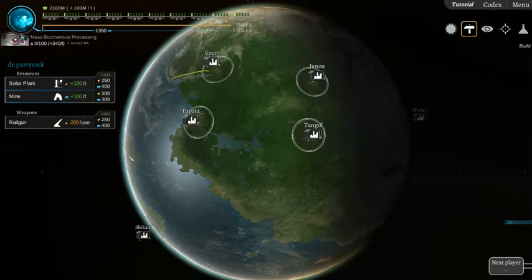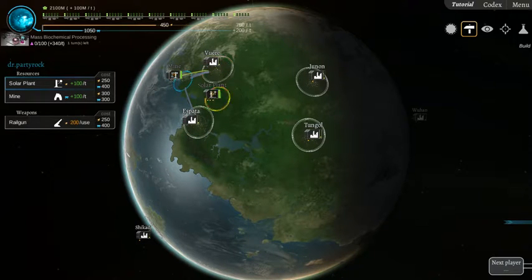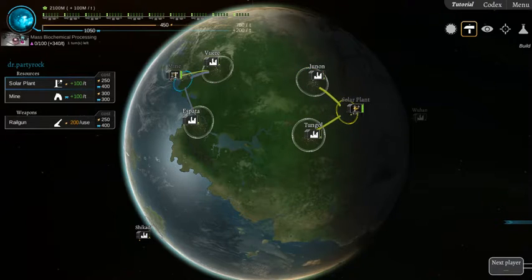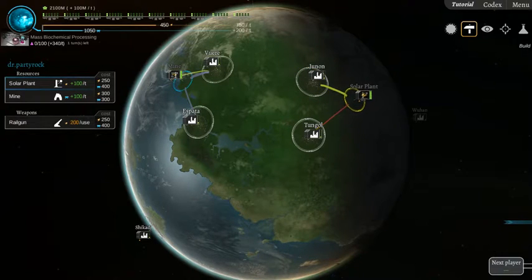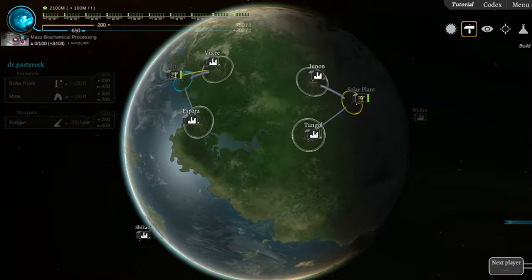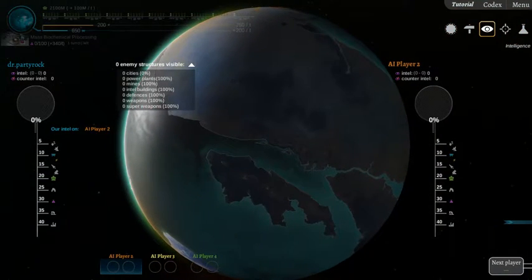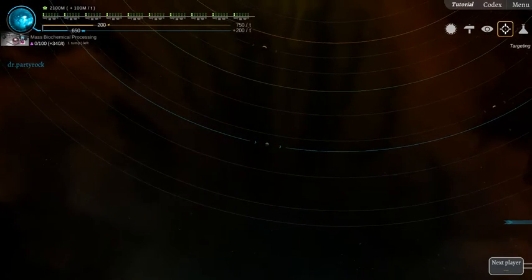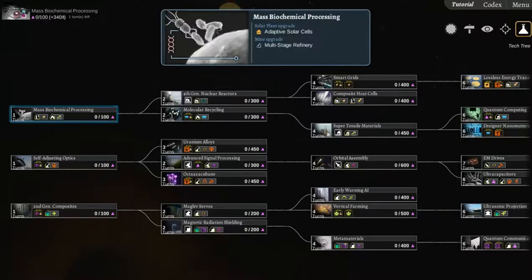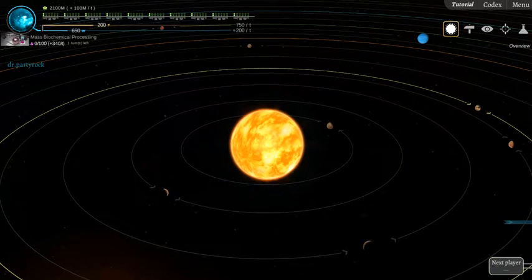I don't know if I want to put them there. Yeah, we can do that, then a solar plant. Let's do that. I can't do anything else. I can't attack yet. I've already chosen what I need for that.